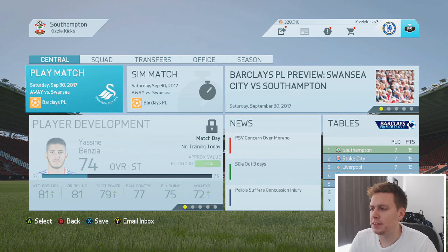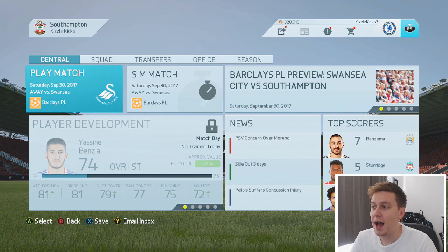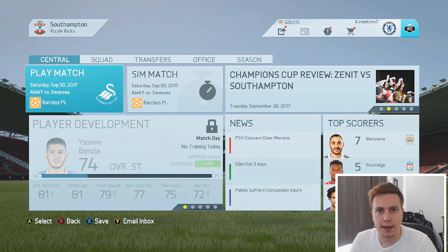Welcome back to another episode of this Southampton FIFA 16 career mode. Last time we got our first Champions League win thanks to that moment of magic from youngster Emilio Vilna coming off the bench scoring that late goal. Very much a Premier League focused episode today — we're taking on Swansea and Liverpool. Two tough games, and we're level on points at the top of the table with Stoke, so we need to pull away.